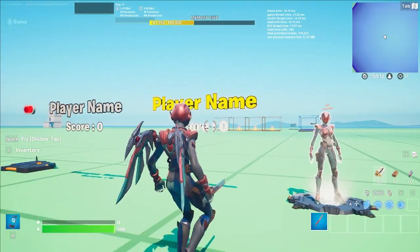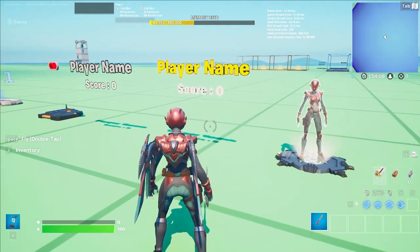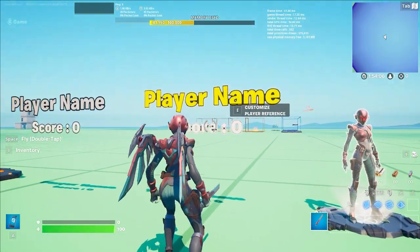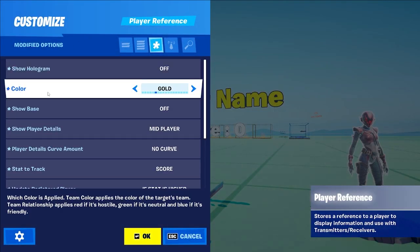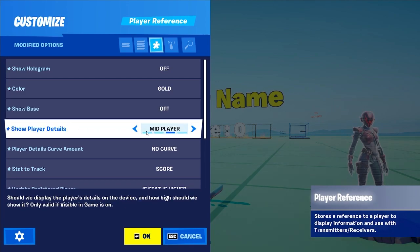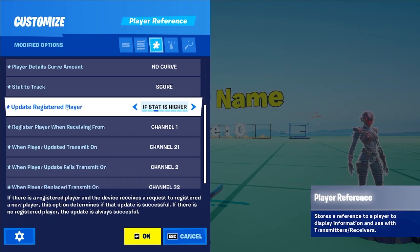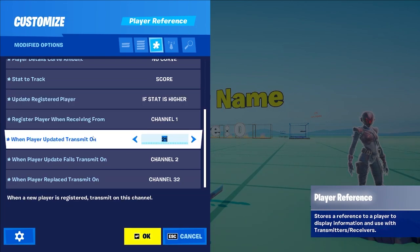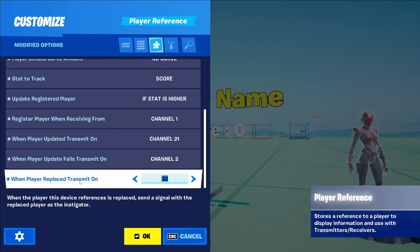If you're not familiar with the mechanics, I recommend just doing everything I do and nothing more. For the first player reference, set hologram off, color to whatever you prefer, phase off, player detail mid player, curve no, set to track score, elimination walk 2 if that's what your game is about, update registered player if stat is higher, register with 1, one player update 21, when update fails 2, when player is replaced 32.